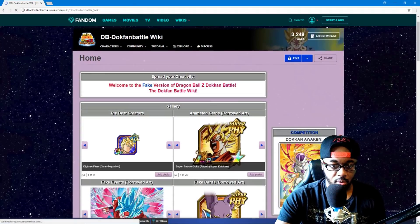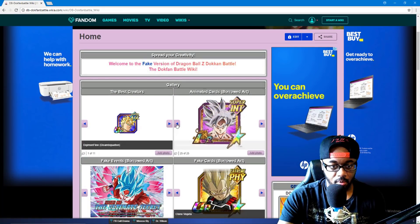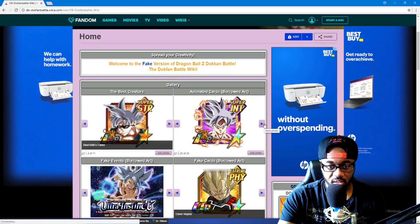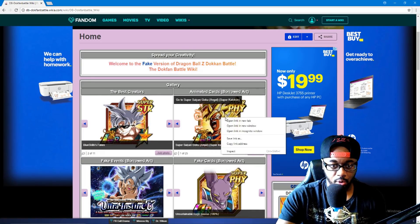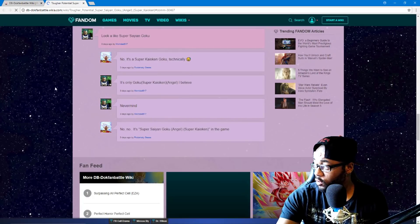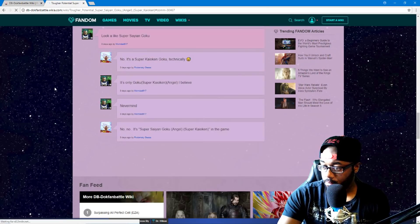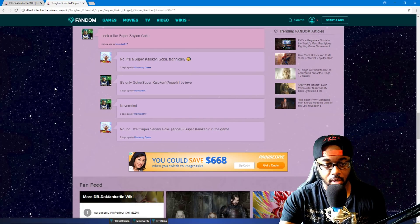I haven't looked at anything, and I was promised there's going to be some more fire on this one. We've already seen that one, so let me go back — there we go. We have a Super Saiyan Angel Goku, which looks like it's based on the LR Goku and Vegeta Angel sprite.